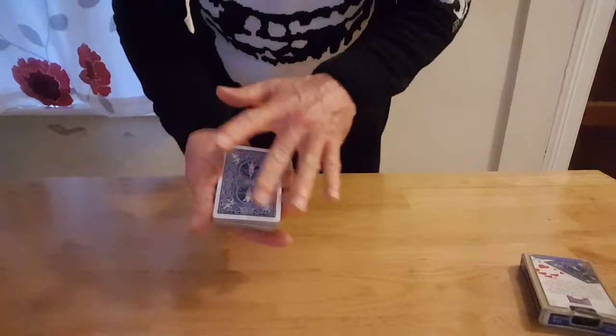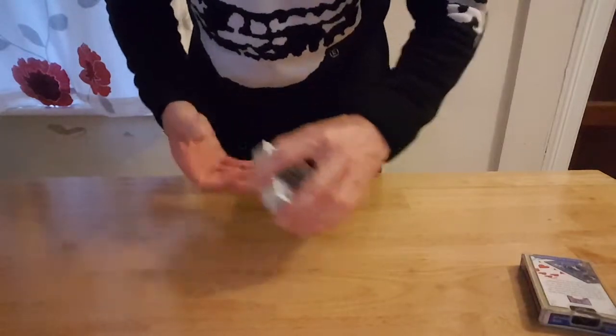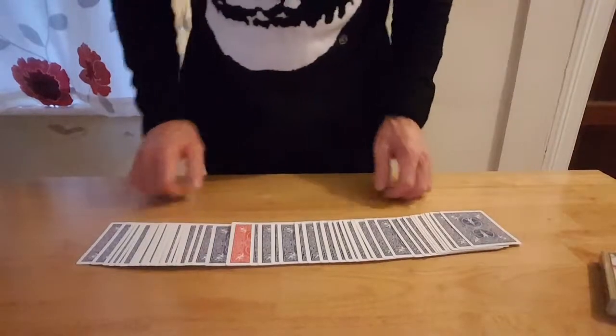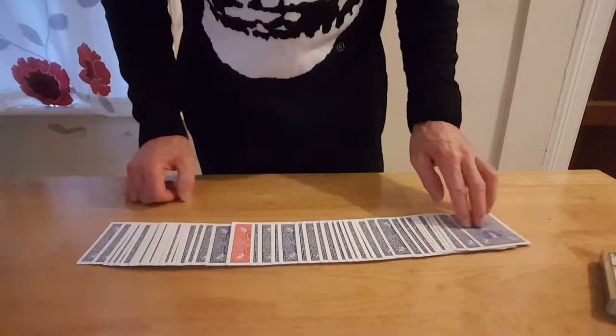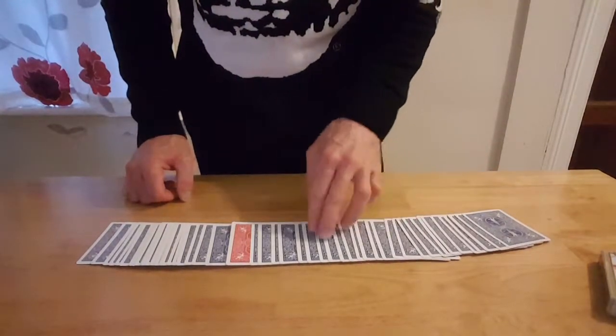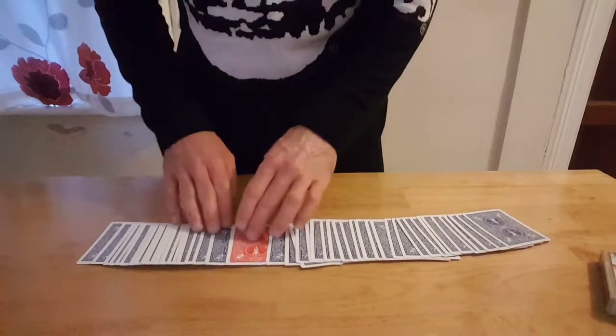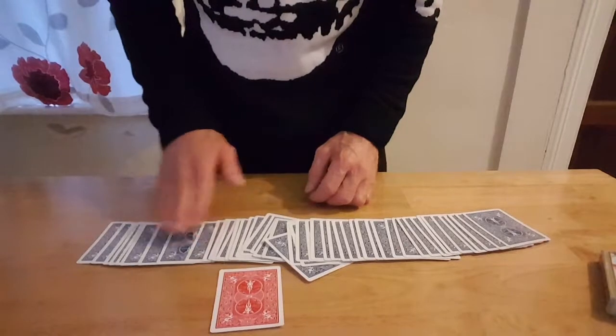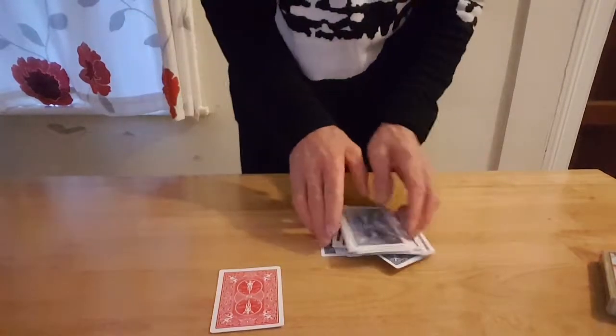Get them to do a magic gesture like this over the cards. And if they did it just right and you spread the cards out, they should straight away notice the difference. There's one card here that's a different colour than the rest — it's a red-backed card. All the rest of the cards are blue. So that's phase one.